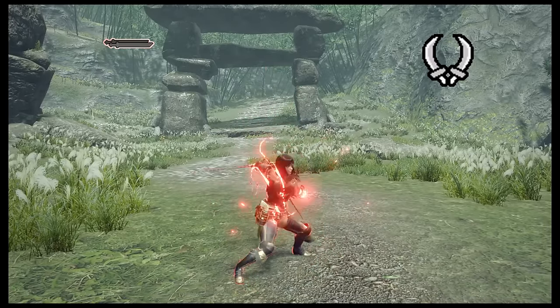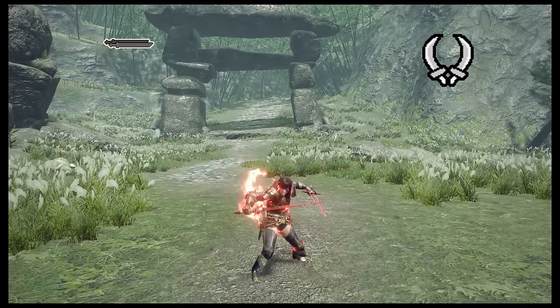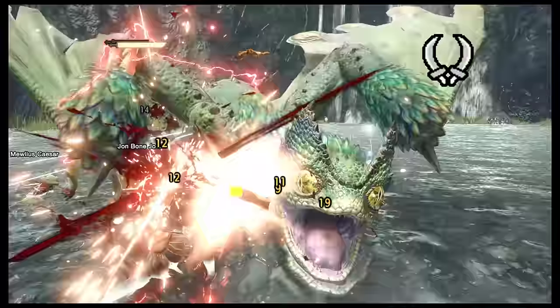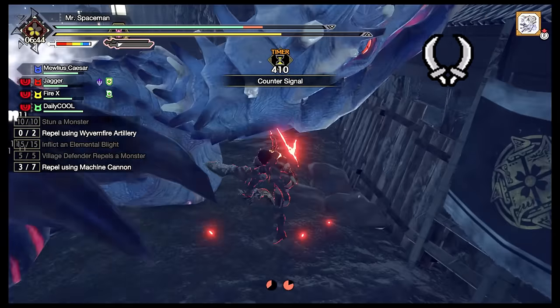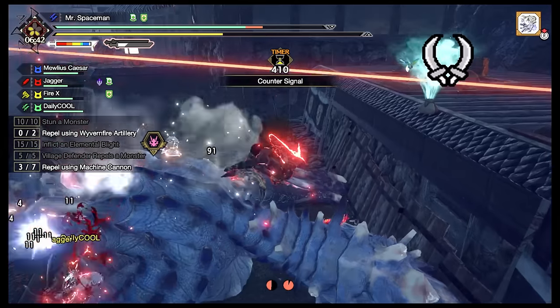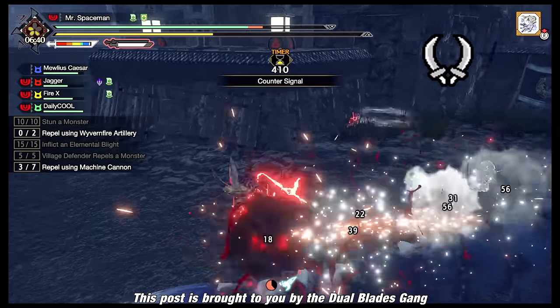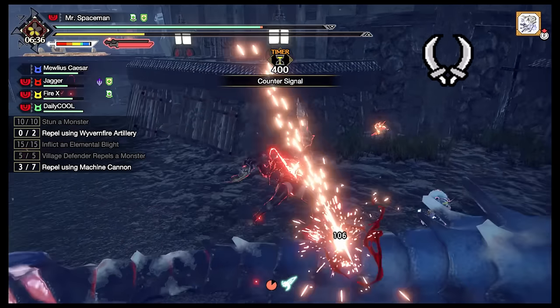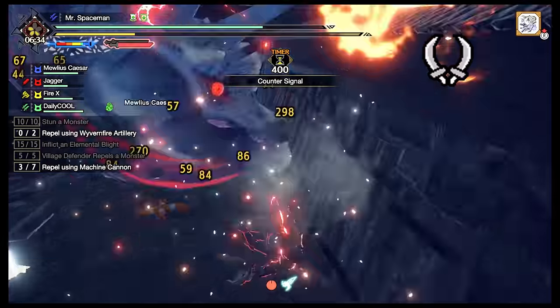Dual Blades are two short swords that deal fast light hits. You activate demon mode, move faster, and then press buttons — these are great if you like button mashing. If this wasn't a neutral video, this would be the part where I'd tell you that dual blades are the best weapons in the game and everyone who uses them are super cool and ridiculously good looking, but this is a totally unbiased video so you won't hear that from me today.